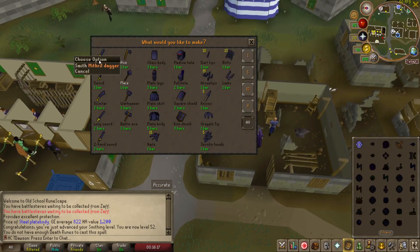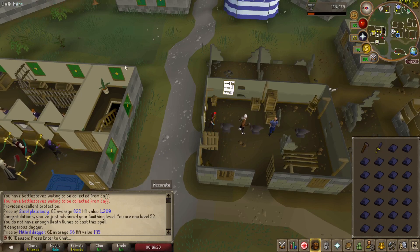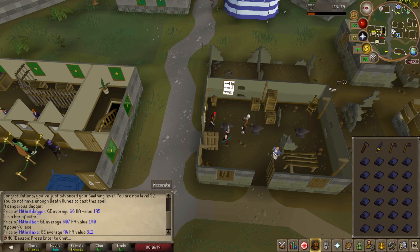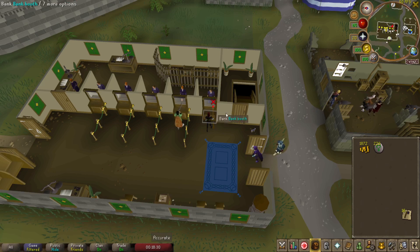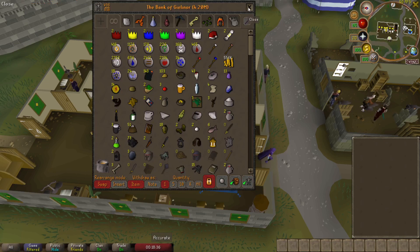We also unlocked smithing of the mithril stuff, finally. This might have been an easier way to get the mithril axe for Animal Magnetism. The mithril axe high alchs for just over nature rune cost, so I can alch these for a little magic XP. Mithril bar is 180, mithril axe is just over nature rune cost. Level 60 magic — high alching away. We're still trying to get that 66 magic for the Wizard's Guild. We got 556k from pretty much just today alone.